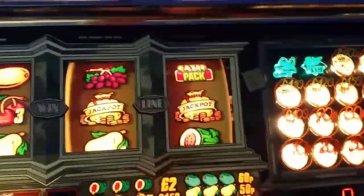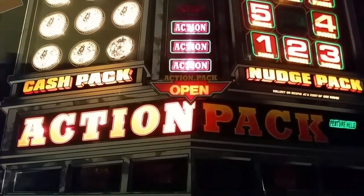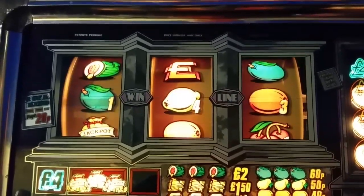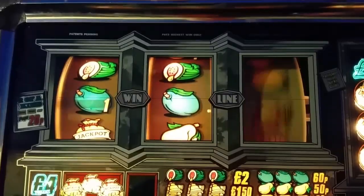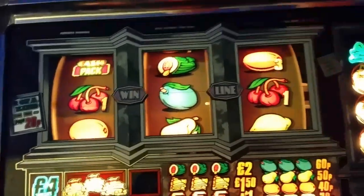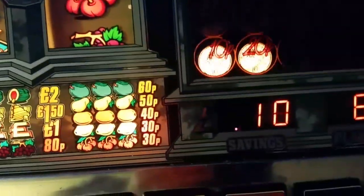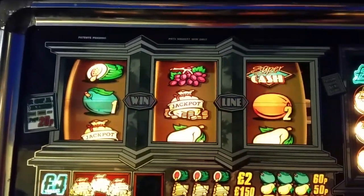So shall we hold the jackpot? 20p, 20p, 20p - 60p. So we've got two pound ten, I'll cancel them. Cancel them - this auto-holds as you can see. Right, 20p. 20p, so we'll have to wait for another day. 30p, so enough for the jackpots. 40p.